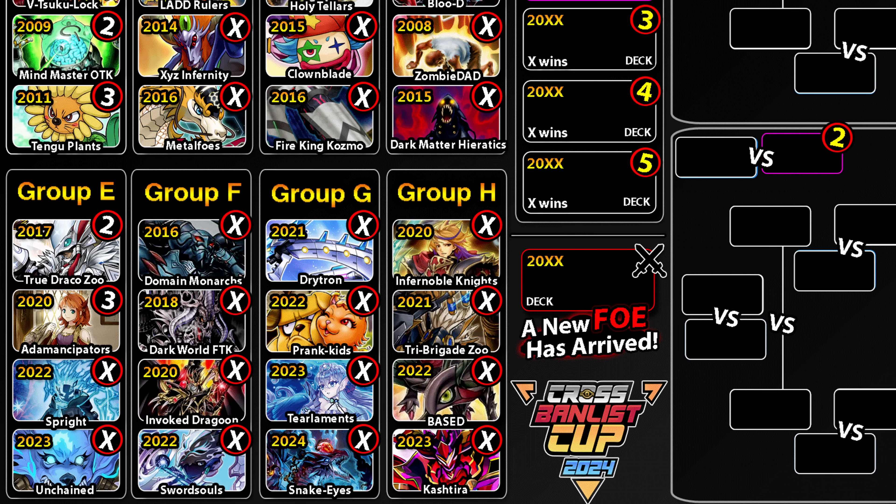Next up we have Runic Sprite — Shashra Smith's list from Utrecht — versus Unchained, which has also been updated. Both decklists should be up on the community tab. Feel free to leave your predictions, and thanks for watching — leave a like if you enjoyed the video!